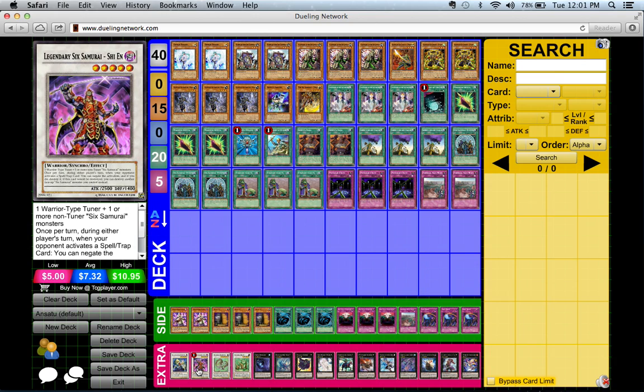You can activate Shien's effect and choose Kizan, since Shien and Kizan are destroyed at the same time. You select Kizan, and Shien's effect will go off first, destroying Kizan in Shien's place.